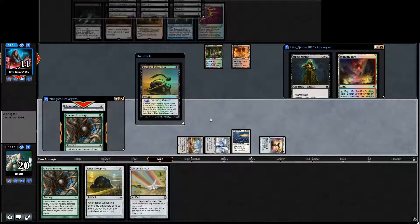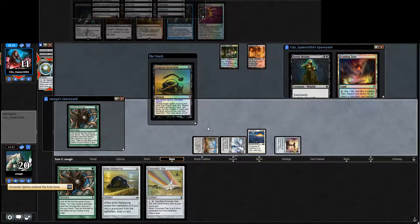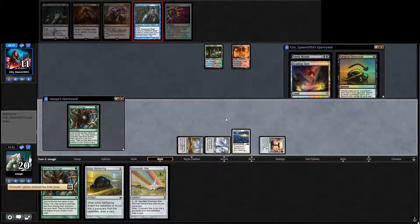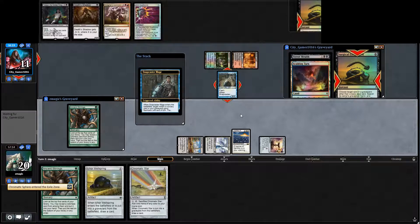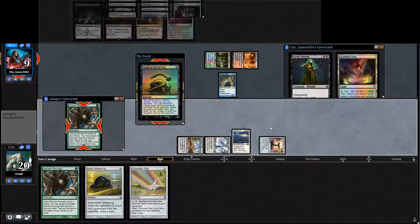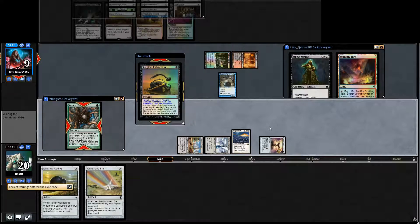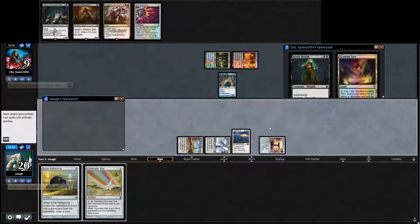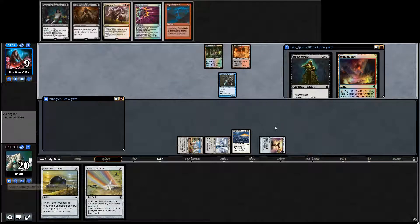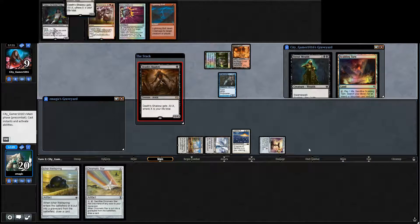You're going to take the Sphere, which is actually pretty good — you get a look at my hand too. Knowing that's what he has in his hand... My hand's actually not bad; we're going to get a little aggressive here. You're going to Surgical the Ancient Stirrings, just to get my other Ancient Stirrings? Knowing that you have one in your hand, yeah — that makes sense. If you didn't have one in your hand I probably wouldn't have. It's basically the only discard you can use right now because of the Ley Line. Ancient Stirrings is good for me — I get the Wellsprings and the Star.